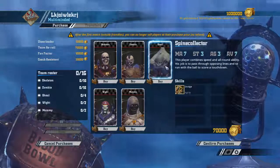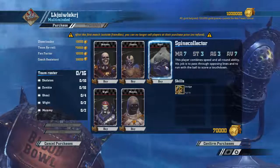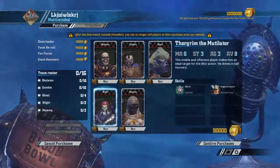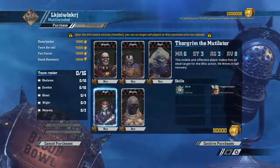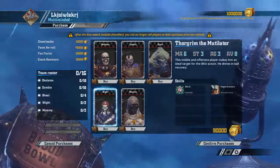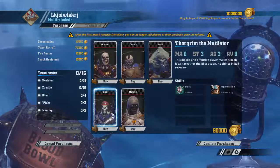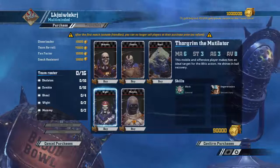These look like our blitzers, and at 90,000 they're expensive even for blitzers, but they're pretty good — they start with Regen, they get Block, and they're nice and solid. AV8, so they're okay in the armor department. AG3 and strength 3, pretty standard there.